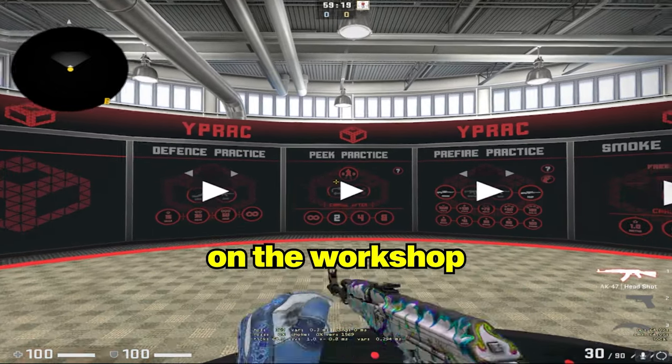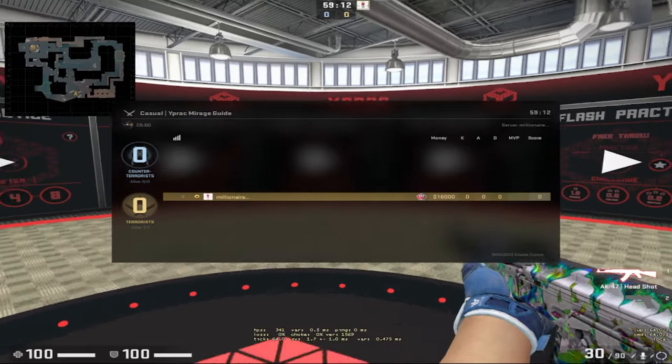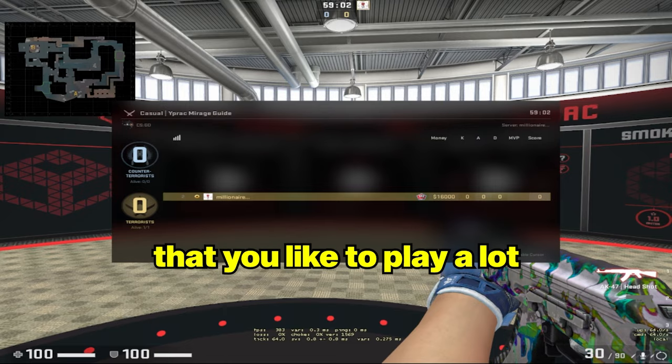YPRAC is a map you can download on the workshop, and it offers you a lot of different ways you can actually improve at the game. I just loaded the YPRAC Mirage guide, because Mirage is one of the maps I play, and I suggest you download a YPRAC map of a map that you like to play a lot.